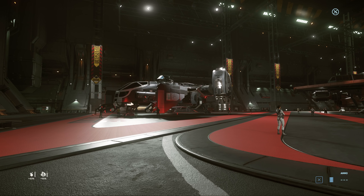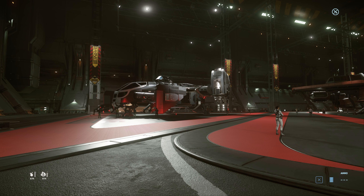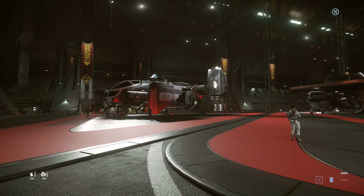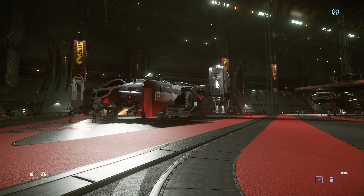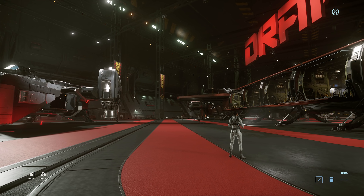We've got the Cutlass Black here, probably my favourite sort of value ship in the game — it can do a little bit of everything. It's $100 to buy IRL, but get it in-game; this is the sort of one you'd better get in-game, and I think everyone will probably at some point own a Cutlass Black.